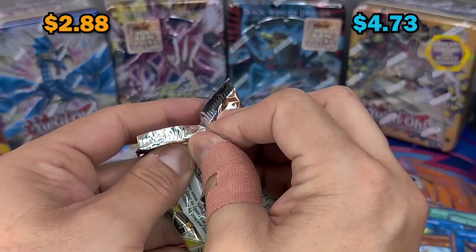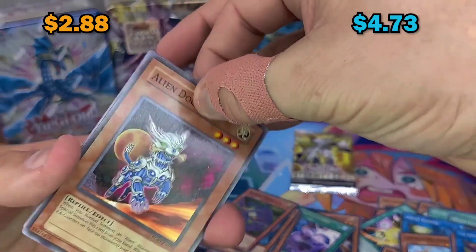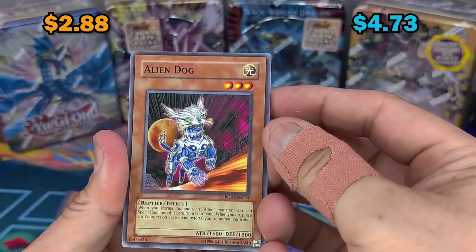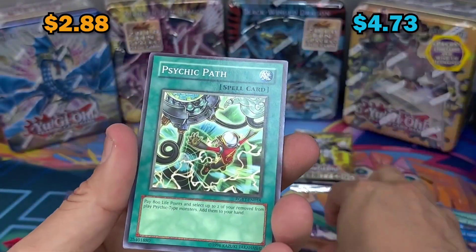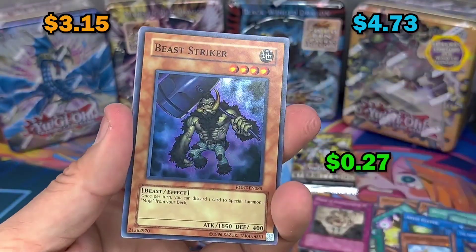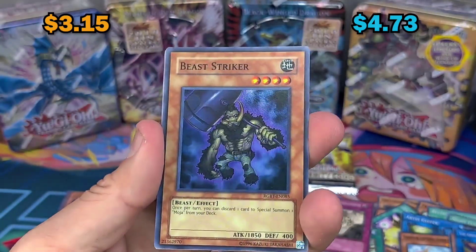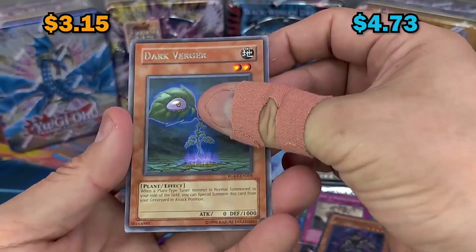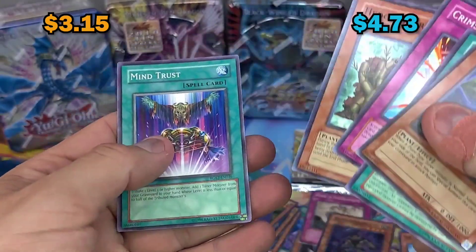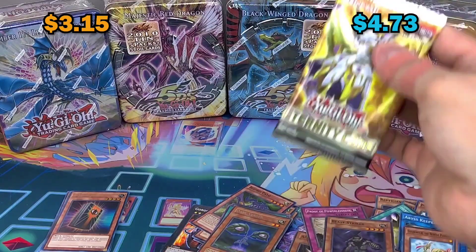Let me try to save this pack - it came out perfect. Alien Dog, Psychic Path, Proof of Powerlessness, Beast Striker super rare - wow! Dark Burger, Thormlees, and Mind Trust - hey, that's a hit man!